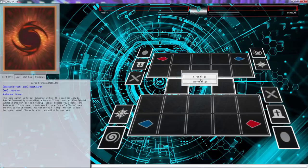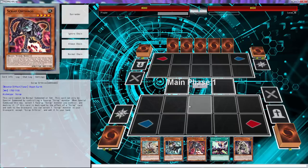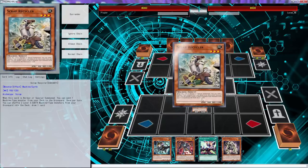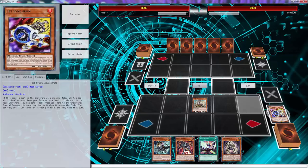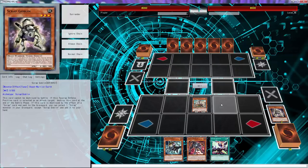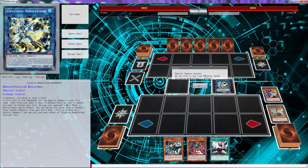I never paused it. Why do I continue to go first - that is not what I want to do. This hand is amazing again - we've drawn Scrap Launcher, which is just amazing. I think we should send this here because if we send this we can ditch that - that's actually really smart to do because now we can do this special summon.